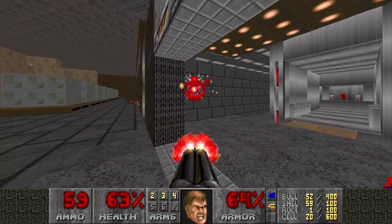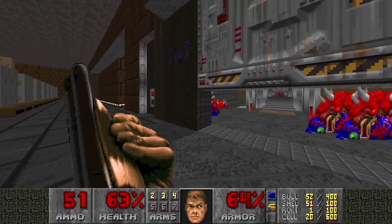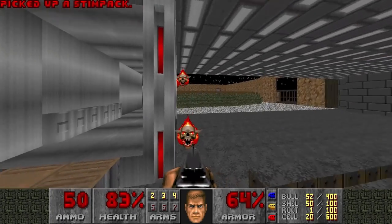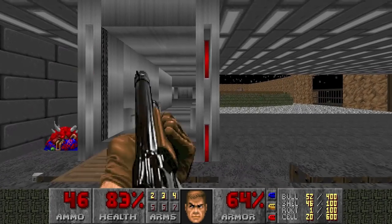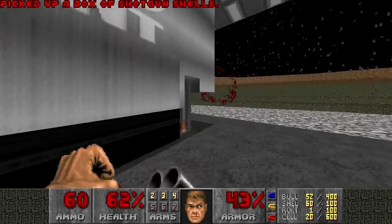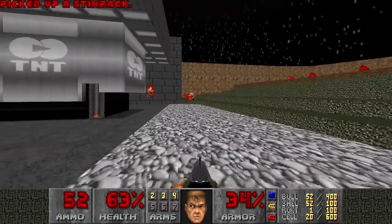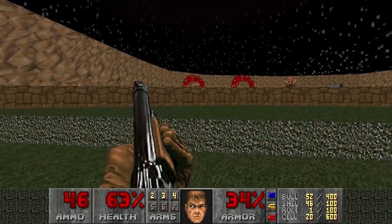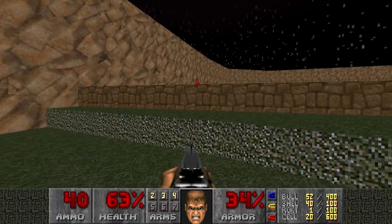Probably the least abstract level in the entire Doom franchise. I mean, it's clearly a warehouse where they ship stuff. Also there's a very annoying lost soul here. I hope he is close so I can kill him. He's hiding. This is a bad position. At least DMs cannot hit me from here. That lost soul nearly got me but his aim was off.